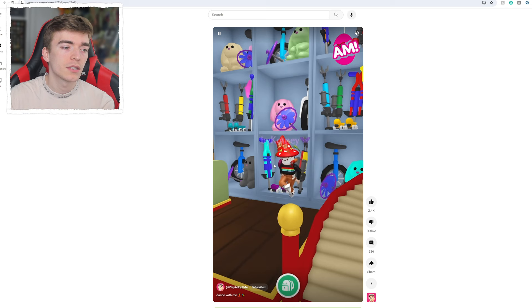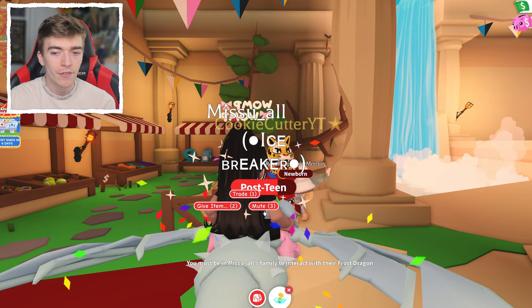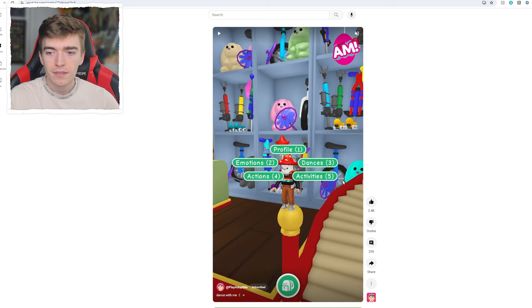Can you spot what's different about this video? That's right — the profile button. A brand new button. When you click on a Roblox player it now says profile. Right now clicking on someone only gives you trade, give item, or mute. But in the new version it says profile and then the other stuff — emotions, actions, activities, and dances. So it's the same but we've got a new button called profile. Adopt Me hasn't confirmed what the profile is, but some players are speculating it's to do with trades, finding your dream pet, or showing off your pets.